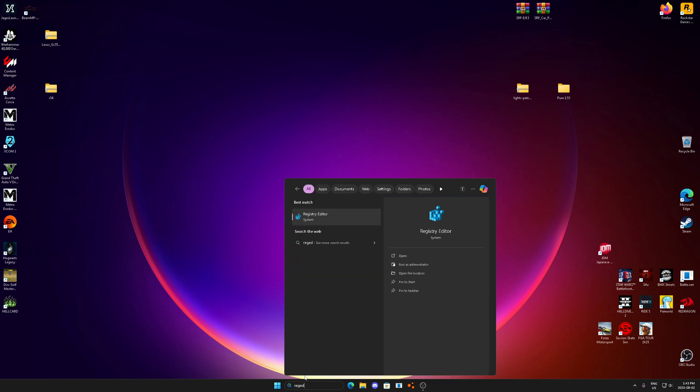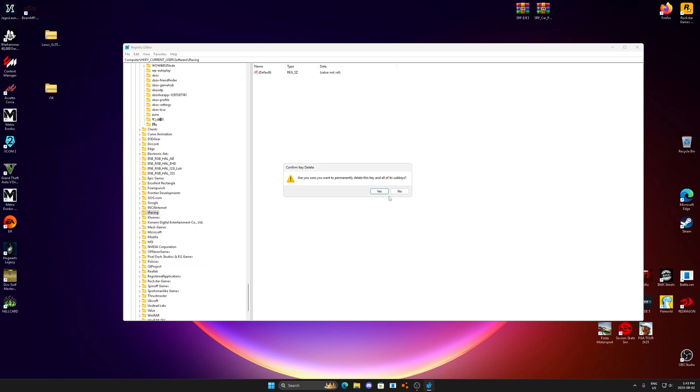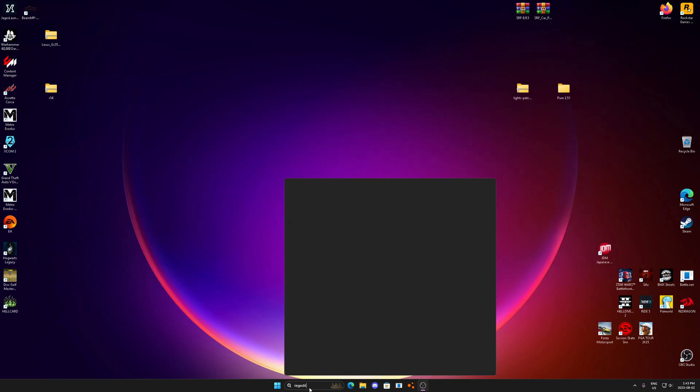Another thing you can do is type regedit and scroll through — you'll find old game save data, old games you don't play, and content for old games you may have already deleted. For example, iRacing — I don't have iRacing installed, so I can literally delete it right out of the registry. Go ahead and delete anything you know you don't use.